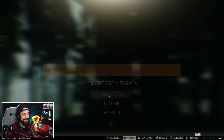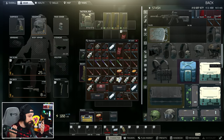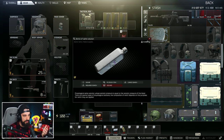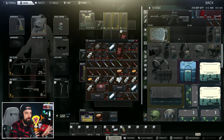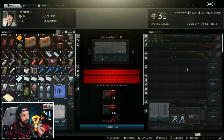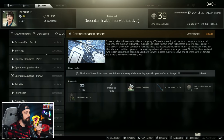The next case is the med case. Med cases are really nice — just like you'd think, they hold all your meds, med tools, saline, and other medical items. You can actually get quite a few of these from quest rewards, particularly from therapist quests.